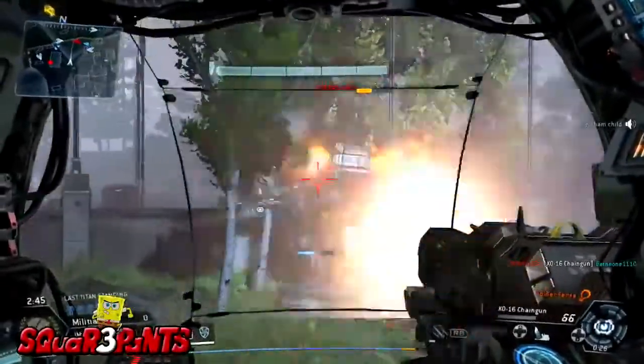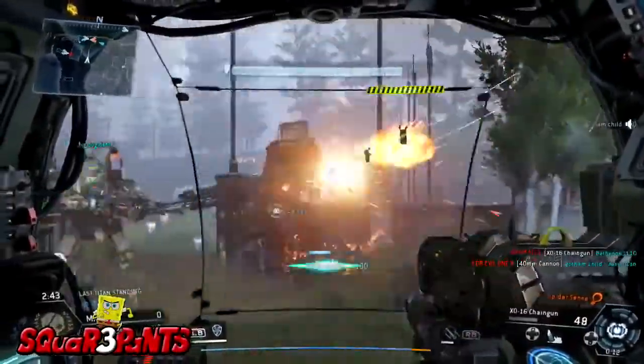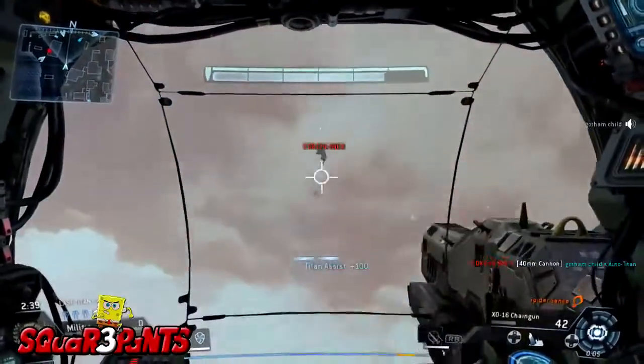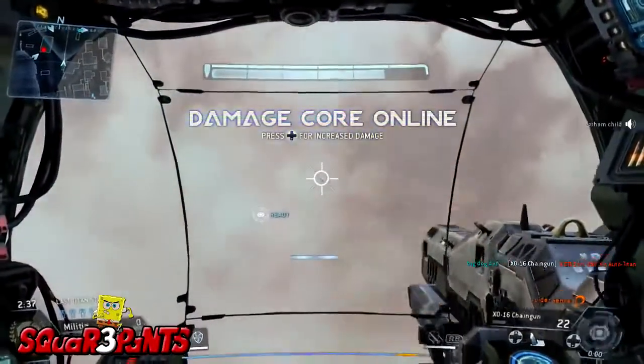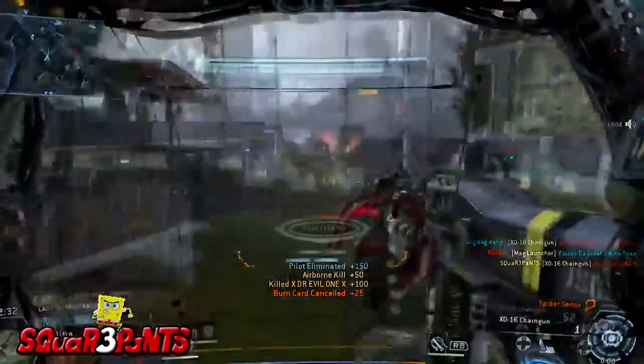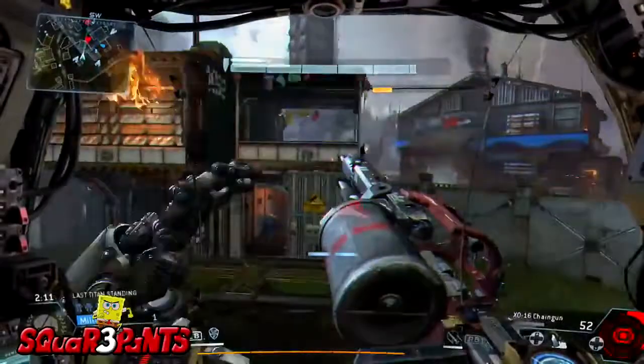What's going on guys, and welcome to Titanfall Quick Tips. In this quick tip video, I'm going to explain to you the easiest and most efficient way to complete the fifth generation gooser challenge. This challenge requires you to kill 50 enemy pilots while they are ejecting from their Titan.